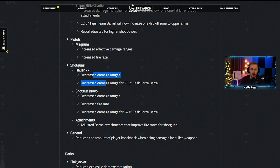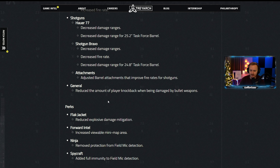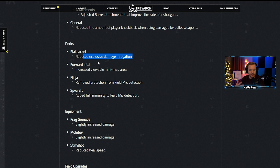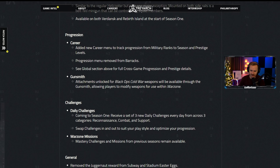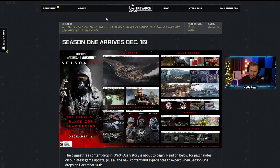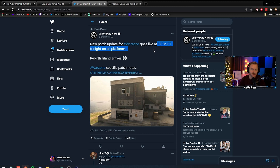LMGs have a faster aim-down-sight speed — the Stoner and RPK might be go-to options, with increased weapon swap speeds as well. The Sniper Rifle Charlie — the 50 cal — got an increased damage multiplier for the upper chest to allow one-hit kills without attachments, and one-hit kills to the upper arms with the Tiger Team barrel. Magnums are buffed, shotguns are nerfed with decreased damage range and fire rate, player knockback reduced, Flak nerfed, frags and Molotovs slightly buffed, and Stims slightly nerfed.